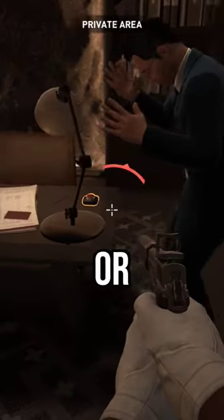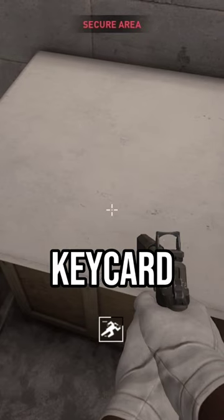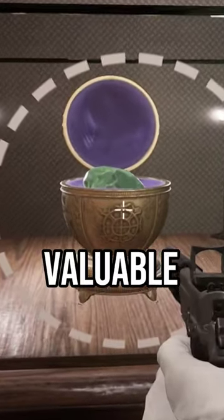Simply press the button — or if you're playing solo, use a civilian to press it for you — to activate the keycard reader. Then use the red keycard from the guard in the basement to open the vault, which is holding a valuable rare stone.